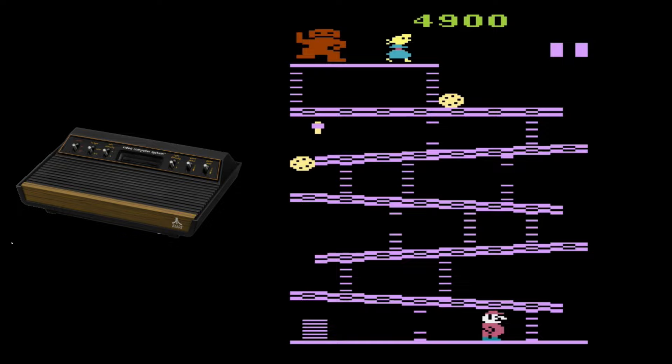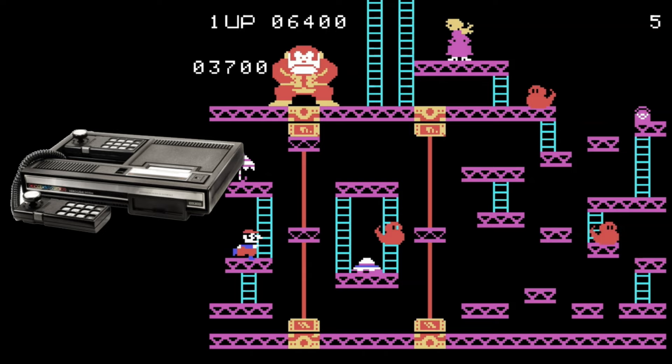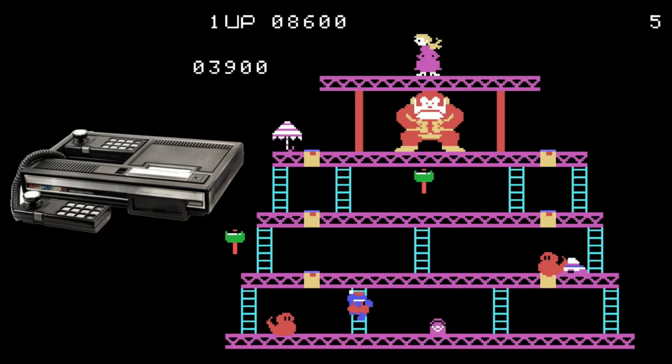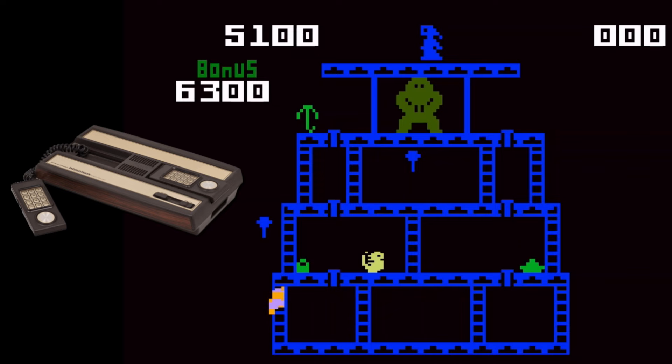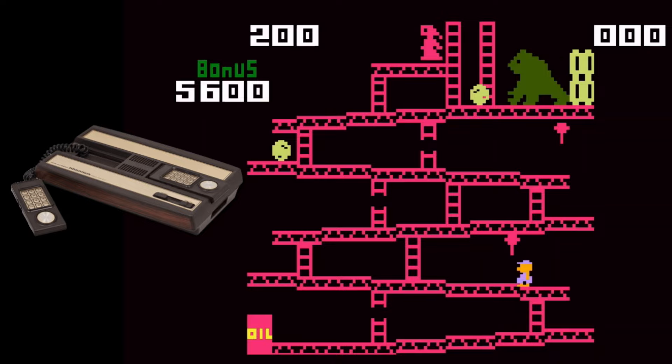The Atari 2600 version is missing two stages including the cement factory, and the graphics are much worse. The ColecoVision version looks a little better and features more stages, but it's still missing the cement factory level — and they couldn't even get the included stages right. The Intellivision version is also missing two stages including the cement factory, and the first stage is messed up just like the ColecoVision one.